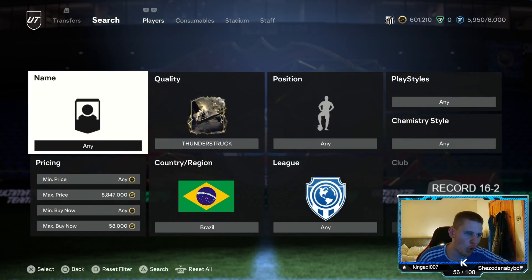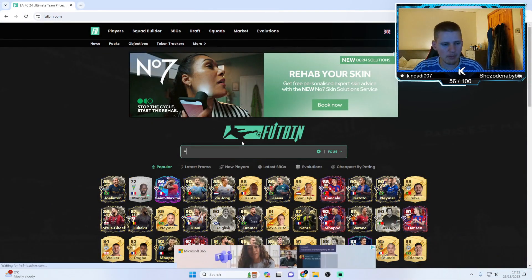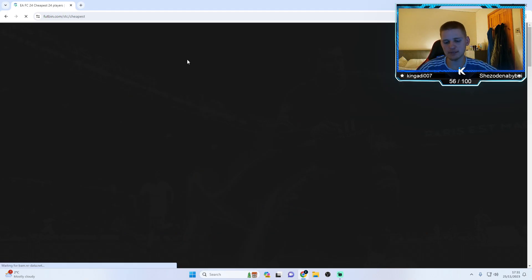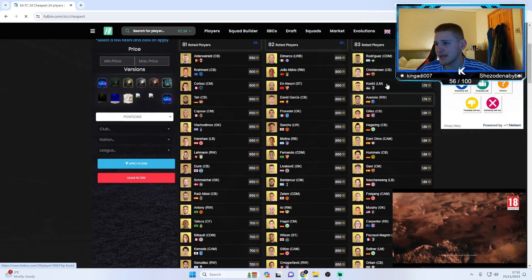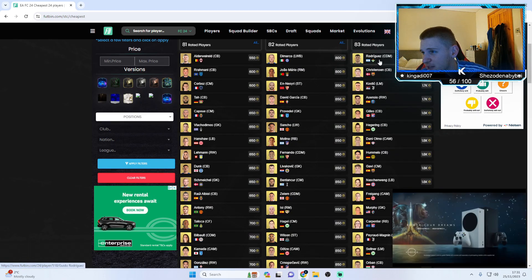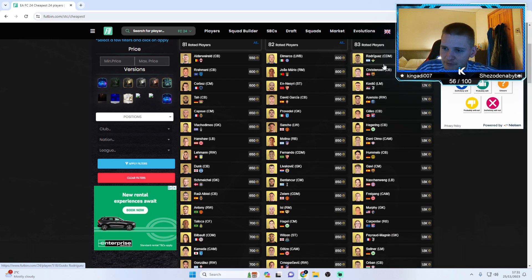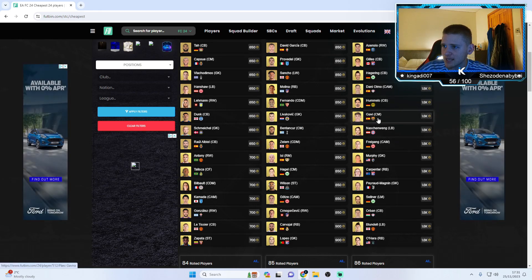This second method isn't going to be like a normal sniping method. We're going to go over to Footbin right now. Basically what we're going to do is target 83-rated players. Go to SBC's cheapest players by rating, then go to the 83-rated player section and scroll down. You can do this on phone as well. You want to look at any of these players, apart from the first five or so, because half the time when they say they're 1.7k they're actually 1.9k or 2k. So you want to go down a bit and look for players like these. I'm going to pick Gavi.